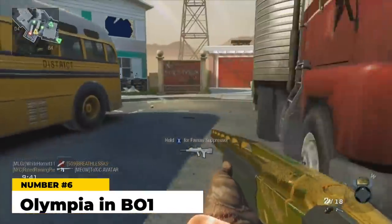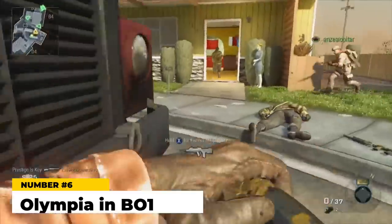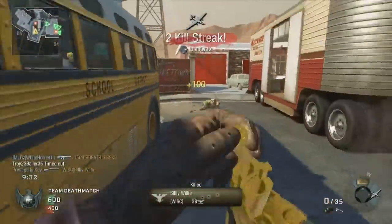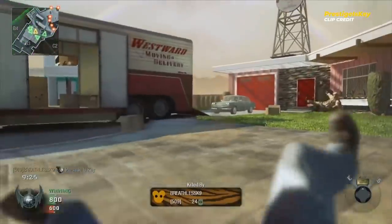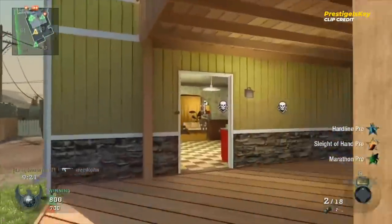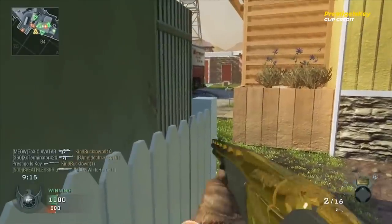At number six, the Olympia in Black Ops 1. This was one of those guns that was fun to use and definitely satisfying when your shots hit, but the cons definitely outweighed the pros. The Olympia was a double barrel shotgun that hit pretty hard at point blank, but the shots would quickly disappear to thin air anywhere past close range. It also featured an extremely slow reload animation, and since you only had two shells you were going to be reloading a lot. Fun for its unique traits, but not actually effective enough to avoid this list.